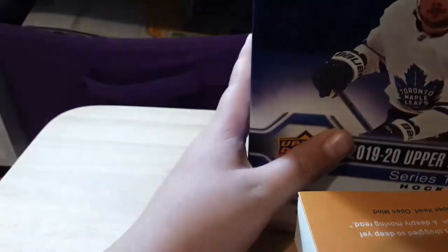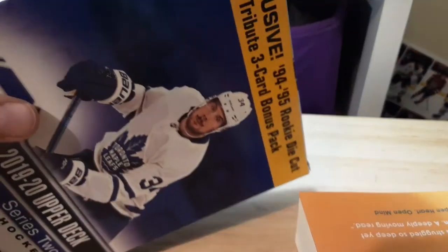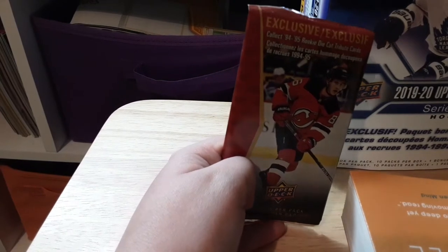So we got this box — it says exclusive 94-95 rookie die-cut tribute three-card bonus pack. Let's get this thing open. Looks like we got a nice pack here. This is the 94-95 rookie thing with Jack Hughes on it on the cover, so I'm trying to open this.